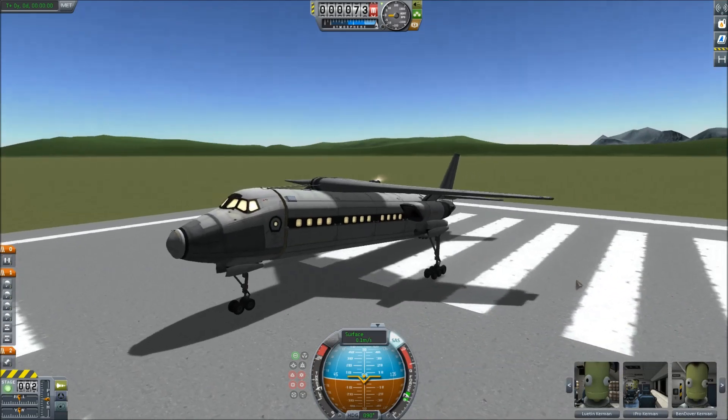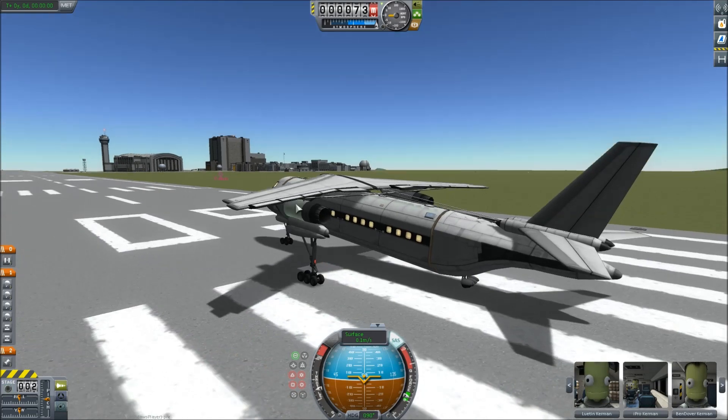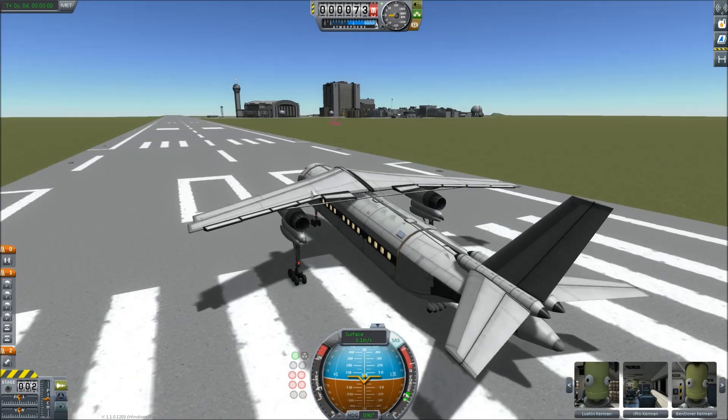So I thought I'd take a crack at making one. The previous version had the big jumbo jet engines on these little tiny wings and it went off the end of the runway and exploded.